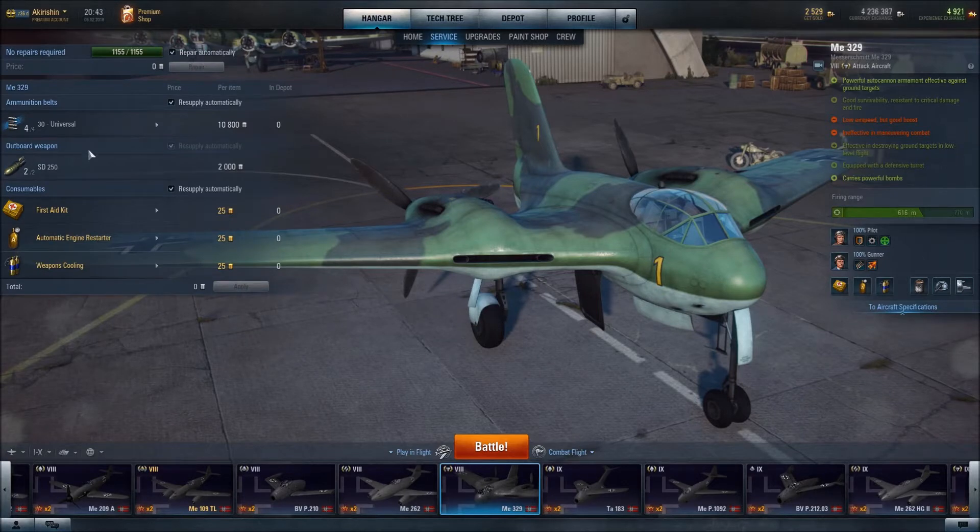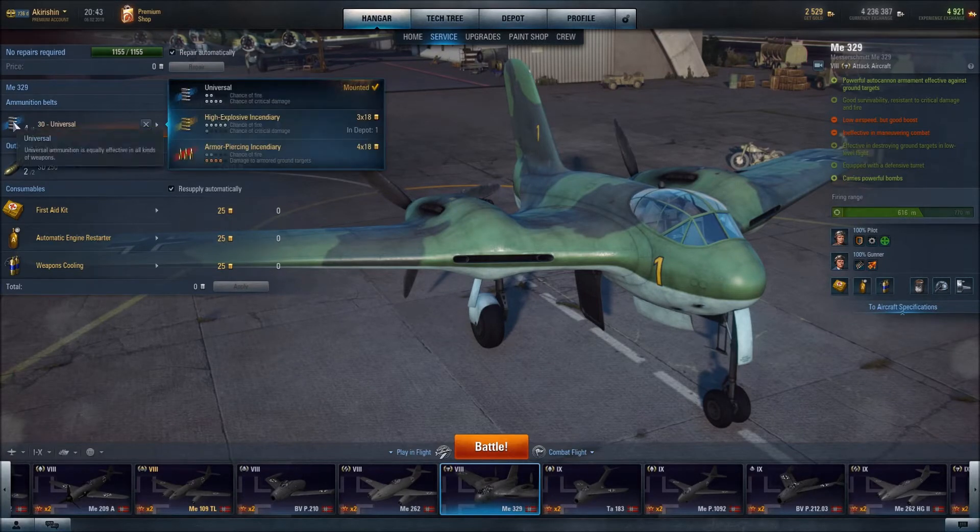In terms of our ammunition, I have equipped universal ammunition, which has twice the chance of critical damage as it does chance of fire. Chance of fire is important though, because as you will probably see when we get into PVP, many times it is the fire that you leave on the ground target that then takes that target out once you have passed it. So I think it is useful to have a chance of fire.